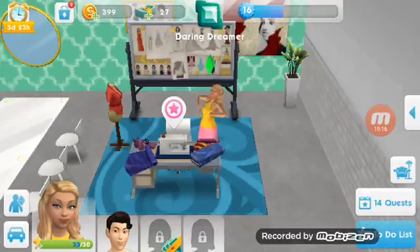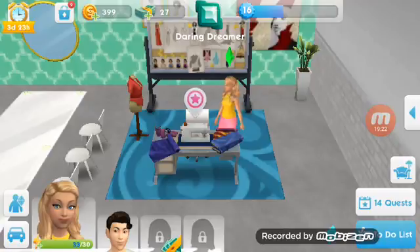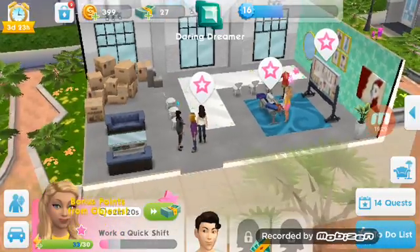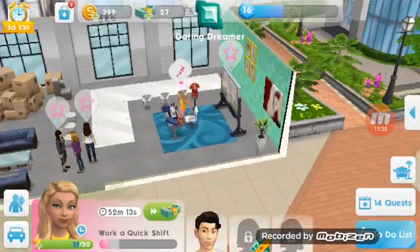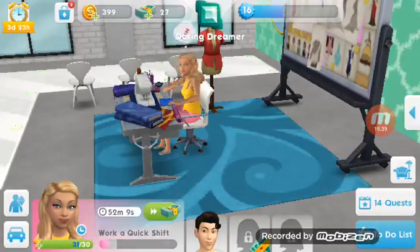Dinky, you are incredible — you're adorable. Let's try to change their minds. Let's see — work a quick shift. Let's do that. Whoop whoop. Let's pin the pattern — what is she doing? You pin that pattern, Dinky, you got this.